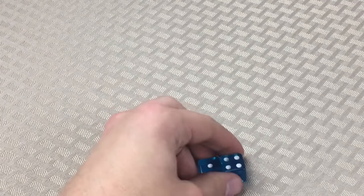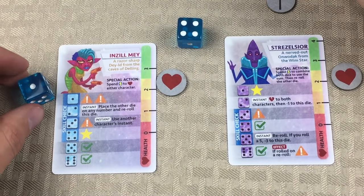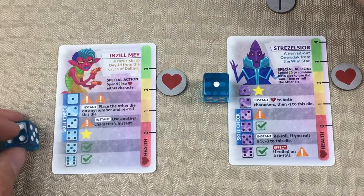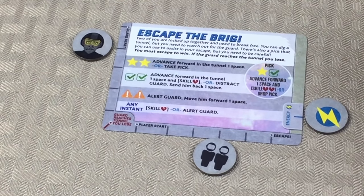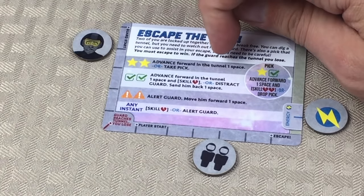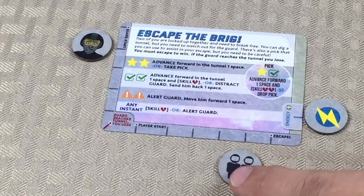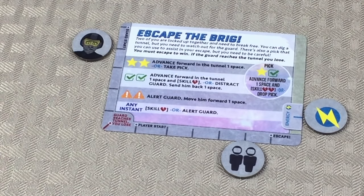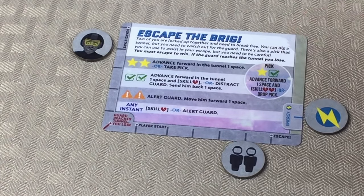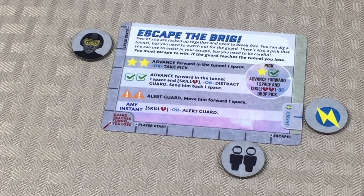A one and a four. We don't really want to give Inzel the one, so let's give Mr. S the one and Inzel the four — double star combination! That's really good news for us, because that's the combination that lets us advance in the tunnel one space without a skill check — we already have the pick. We're one space away from escaping! This is going much better than a lot of the times I've played. We still have an extra energy to re-roll if we need to. Since we got the combination, we pick up both action dice and re-roll.